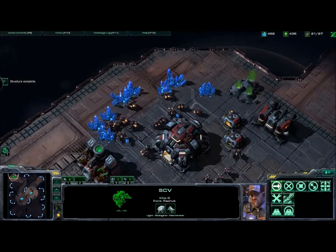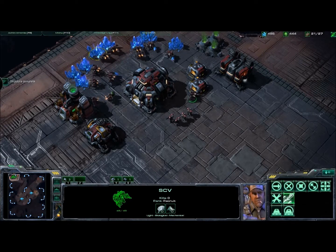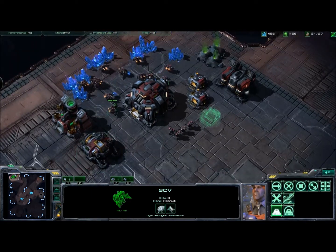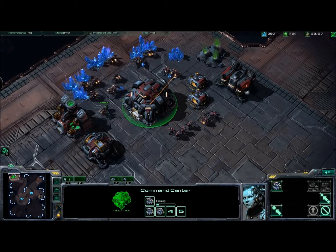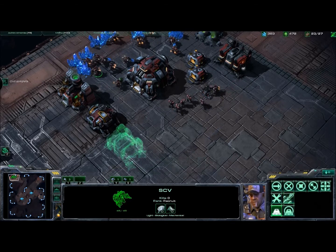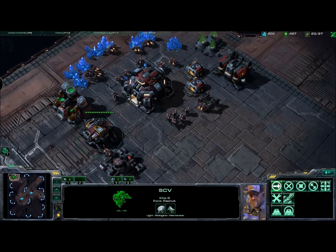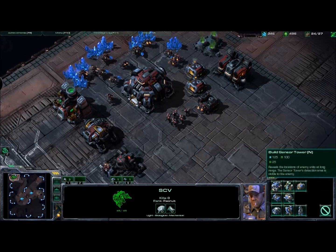I'm once again developing a whole bunch of resources which can get annoying. We've completed our second supply depot — supply depots are always good because it means you can actually produce units. I've assigned all my SCVs to mining. There's another one who's decided to abandon himself. Here we're going to build a second barracks so that we can produce a tech lab and start producing marauders — get the whole strategy going.